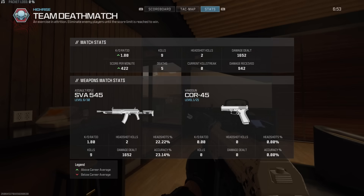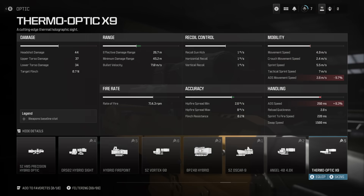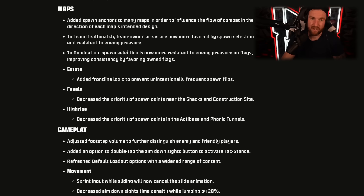Match stats are now available during gameplay via a new tab in the scoreboard, allowing players to compare current performance to their career average. Detailed statistics are now viewable while choosing an attachment in the gunsmith — they showed that previously in the blog post. As for bug fixes, players will no longer be unexpectedly prompted to choose a loadout after earning multiple rewards.